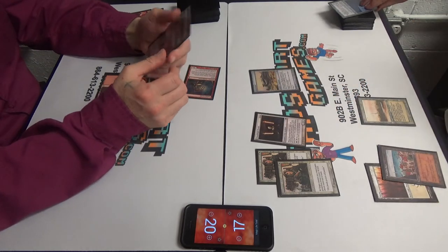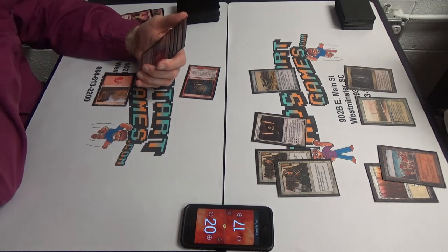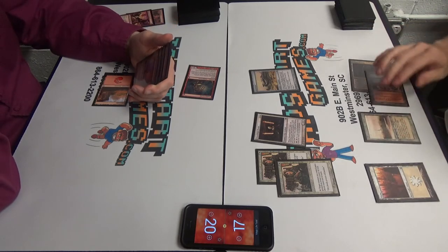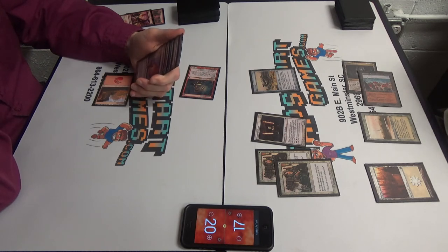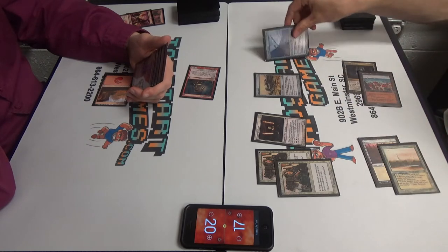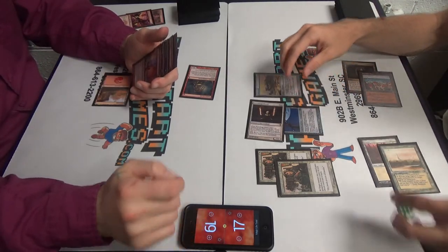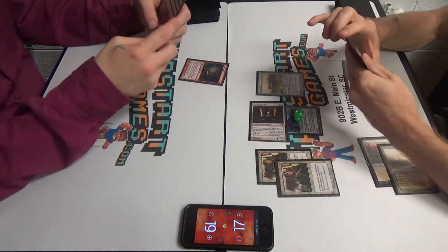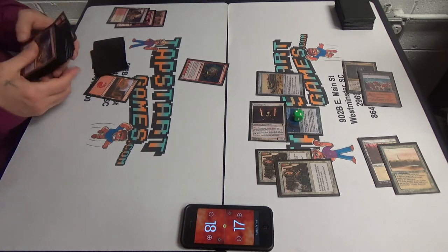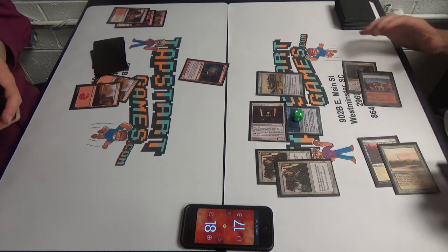This hand is disgusting. Because Cavern of Souls naming Artificer. I guess I should name Kor, but whatever. This is nuts anyway. I'm going to swing. Yep, taking it. You take one and then two counters. And then I'll pass turn. Here at Mesa. Hmm. You get a land card. True dat. Oh no. Mr. Bill.